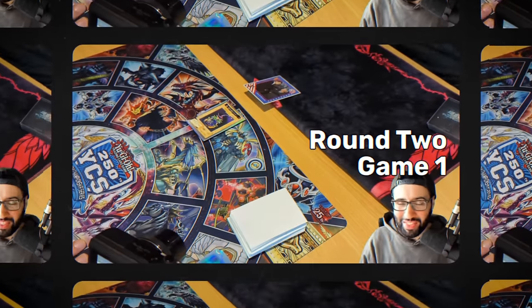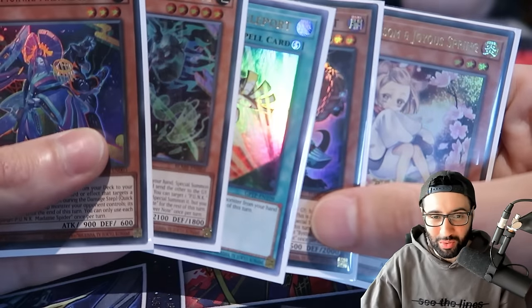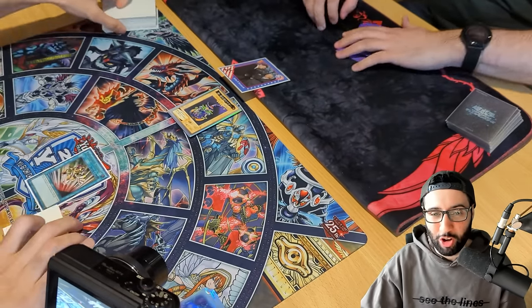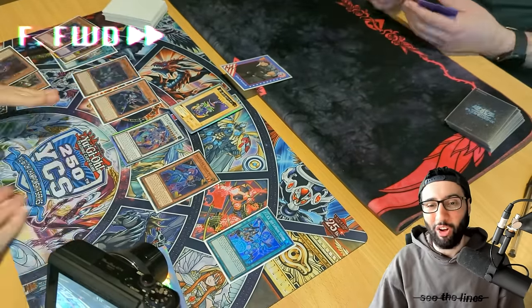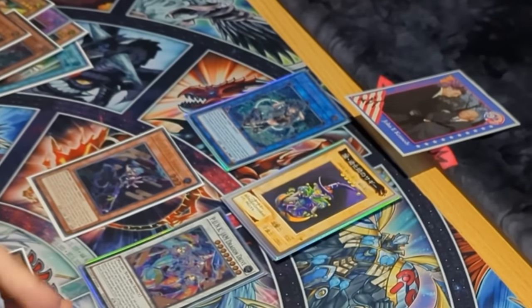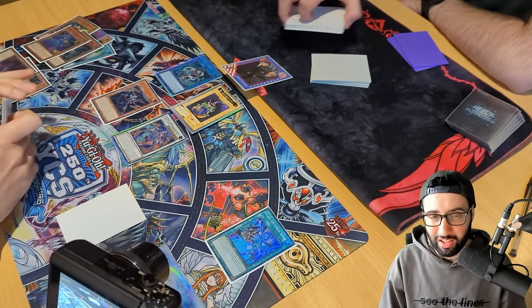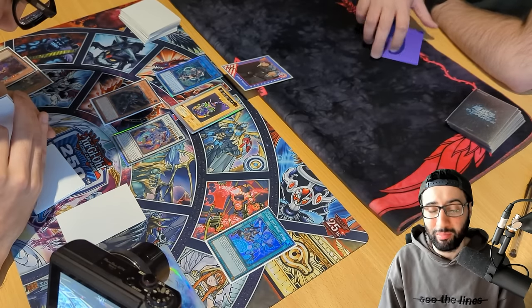Round two, and we win the dice roll. Got a very nice hand — full combo with Ash Blossom and a Bestial as well. We go Emergency Teleport for Zayamon and run the full combo versus no interruption, ending on a Mascarena for a Unicorn — this was pre-Crossout Little Night — a searched Ghost Ogre, a searched pop of any card, two draws, a searched Druid's Wyrm, and a quick synchro into Bounce 4.